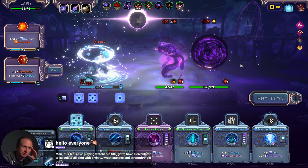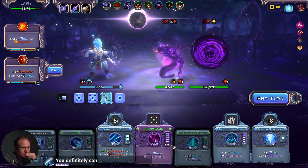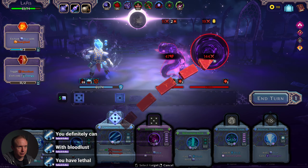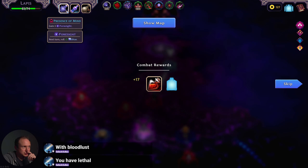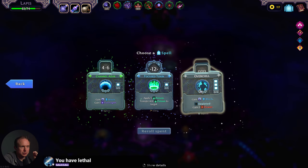So right now the question I'm asking myself is: can I do 120 damage turn one? Because if I can, then that's probably the correct decision here. Right now it's doing 33 times three — feels like it's kind of close. 48 times three — yeah, that'll do it. I actually think we don't need a branding tonic. Focus Toxin — no, no, no.